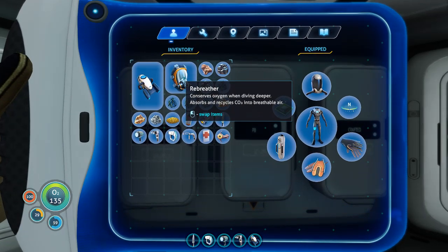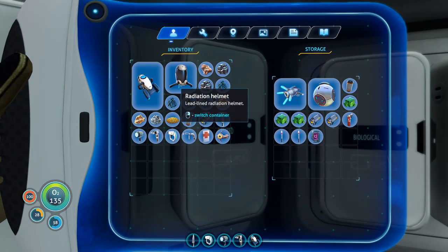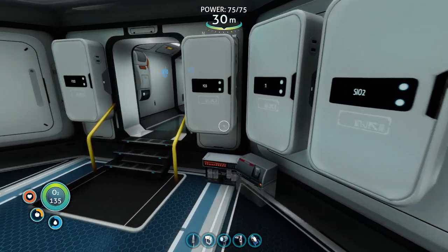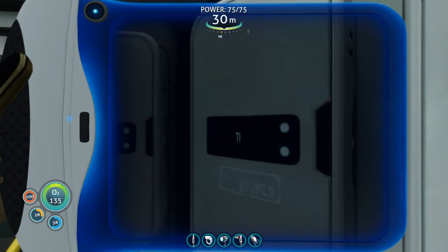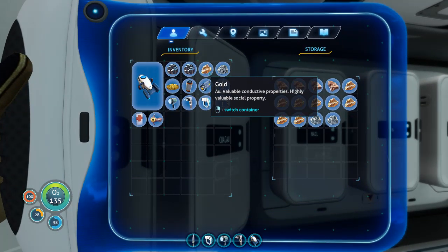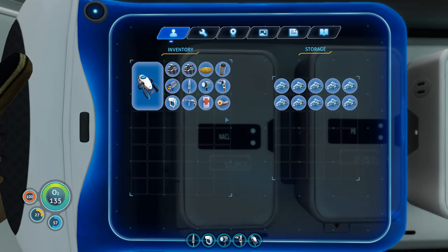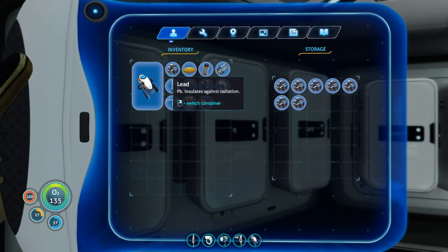Let's take off the radiation suit — we're not going back over there for a while. Let's just put everything away and figure out what we need. So I think we've got some copper, gold, silver, salt — no, it's lead. Oh, and cave sulfur.